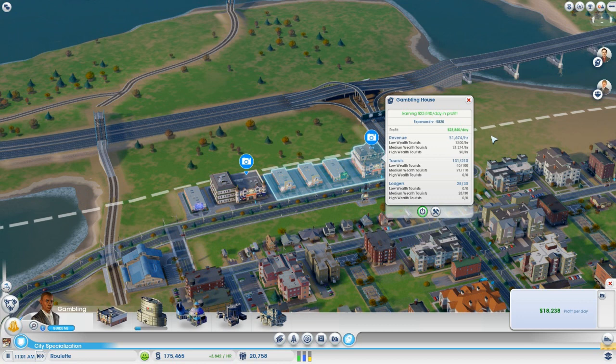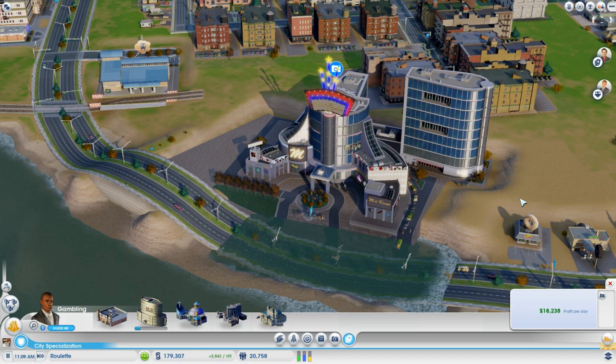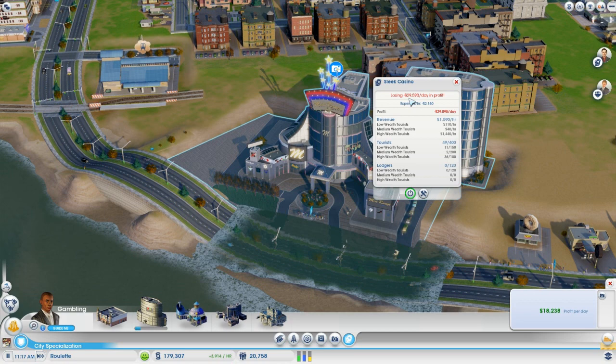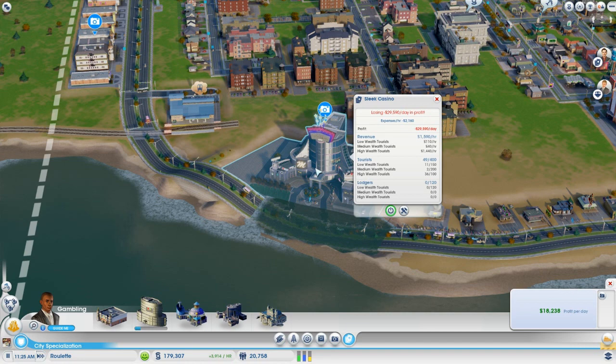If you look in the bottom right corner you can see my profit per day is only $18,000. That's because I've laid down a third casino next to an underwater road — don't ask me how I triggered that glitch. As the cars jump into the little mini pond, you can see I'm losing $29,590 per day in the sleek casino. The sleek casino is designed to accommodate low, medium, and about 100 high wealth tourists, so I'm losing more money in it than either gambling house is making. This casino is obviously a big drain on resources — it would be better to just bulldoze it.